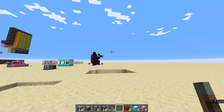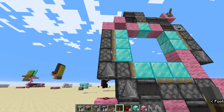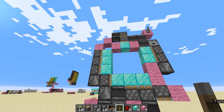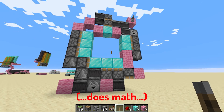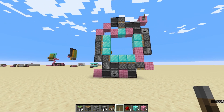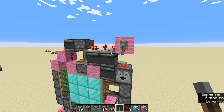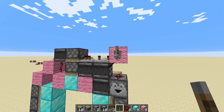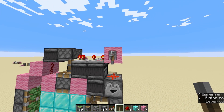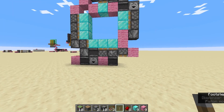It looks complicated, but it's not. Look at the door — I've used different coloured blocks so you can see you're only moving 9 blocks. And it's not actually that hard. This is a double piston extender, and the rest is all really quite straightforward.